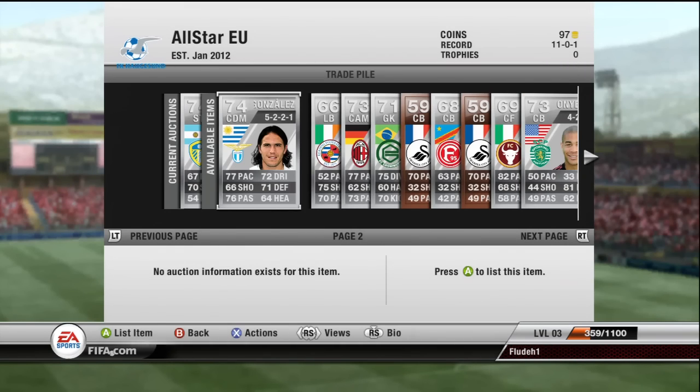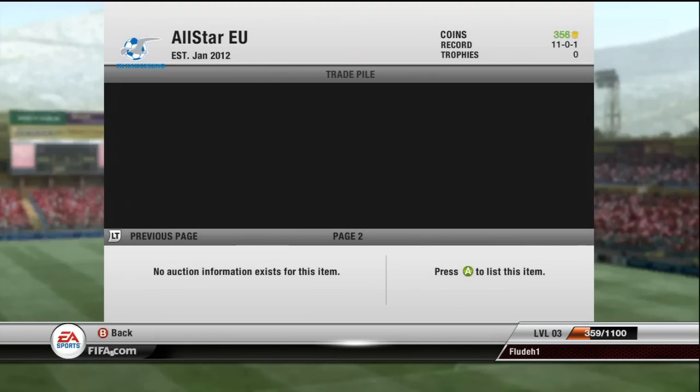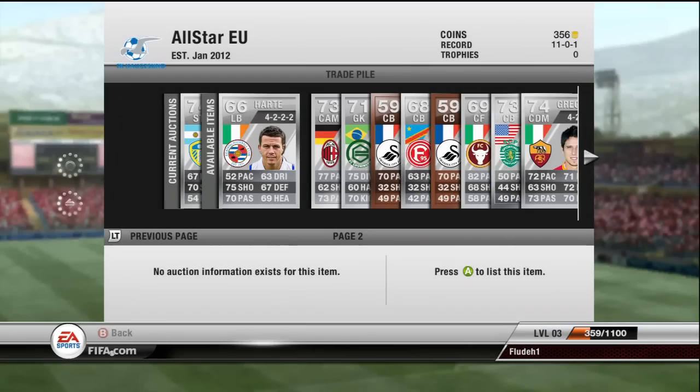Becchio is actually being price fixed at about 2.7K, so hopefully I'll sell him for that. Gonzalez I got for 250 coins — I'm just going to discard him and get the 9 coins back since I don't get taxed on that. Ian Hart I got for 400 coins — he's a beast with really good free kicks and a good long shot. Should be able to sell him on for 1.3K.